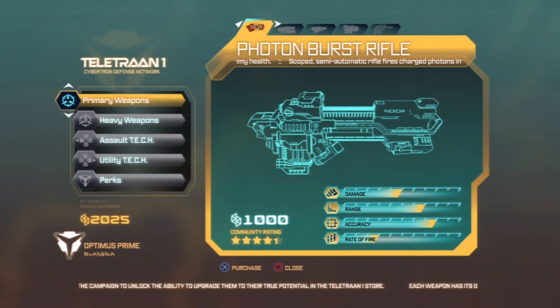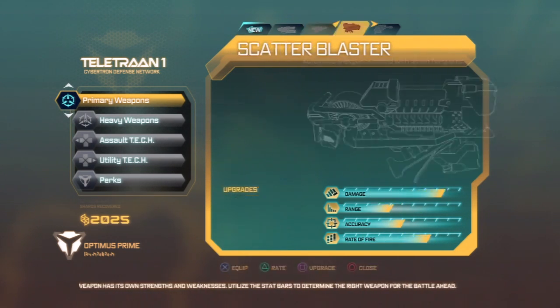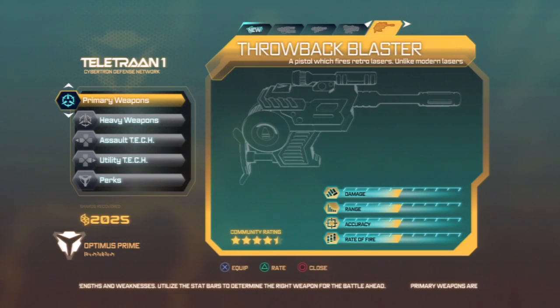We can now switch in and out the Photon Burst Rifle, and that's a nice little pickup there. It's good to have that gun. And we're going to pick up a lot of guns, I hope. So the Assault Rifle, Path Blaster, and Scatter Blaster.